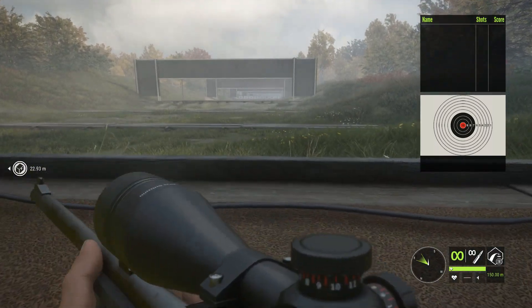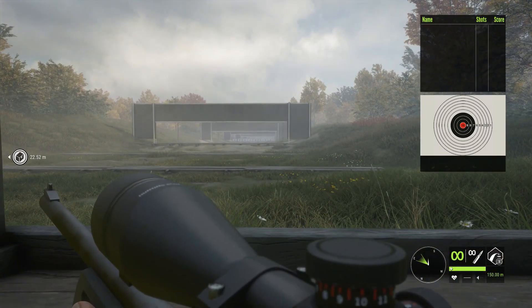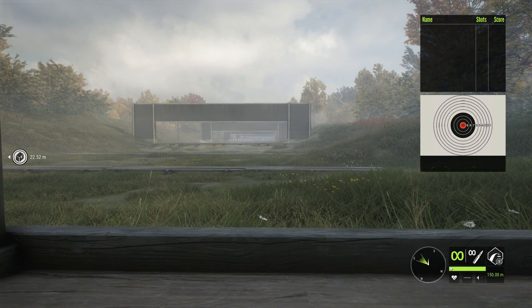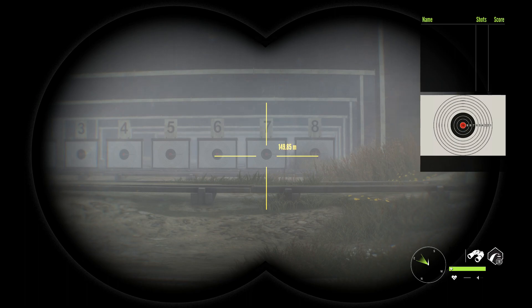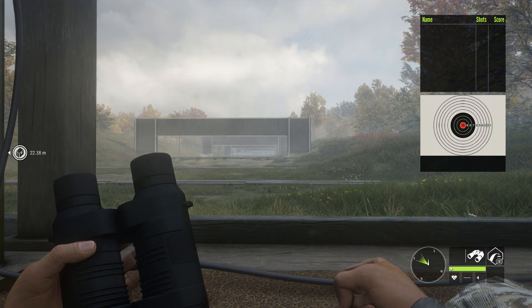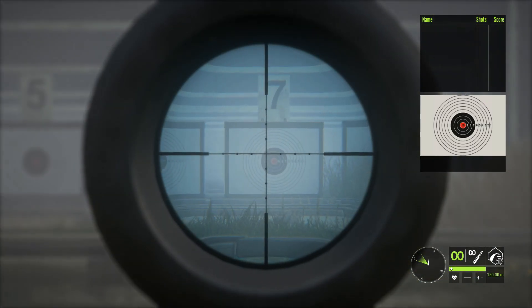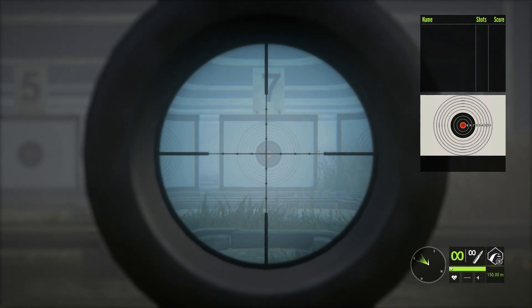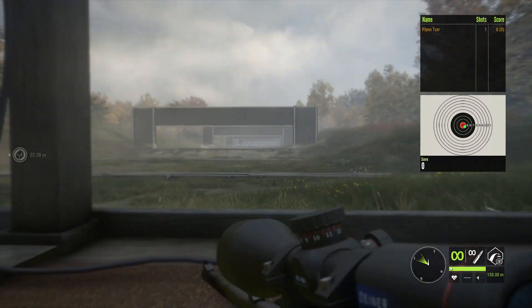To try to explain it — because I think explaining it might actually be better than just showing — basically, we are zeroed for 150 meters. I'll use the range-finding binoculars to be sure, but we're looking at targets that are 150 meters away. So zeroed for 150, at a target that is 150 meters away, we should basically be hitting exactly where we're aiming. And I'm a little right there, but that is in the bullseye.